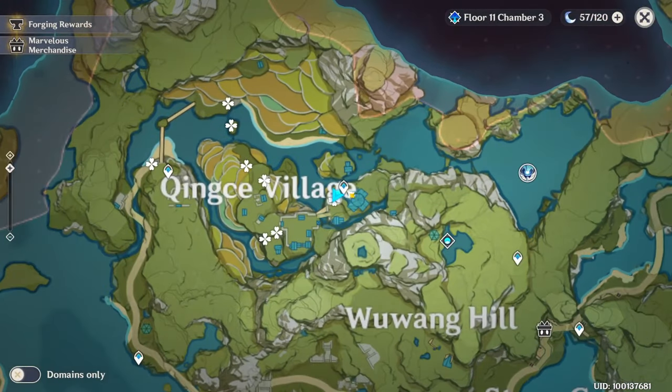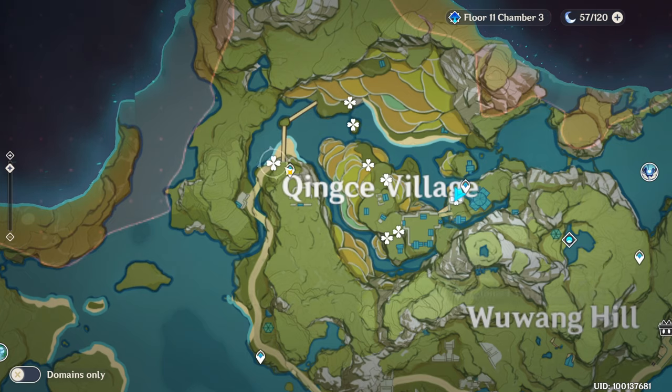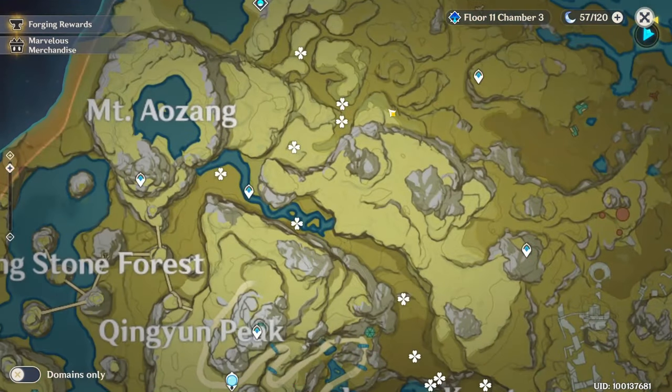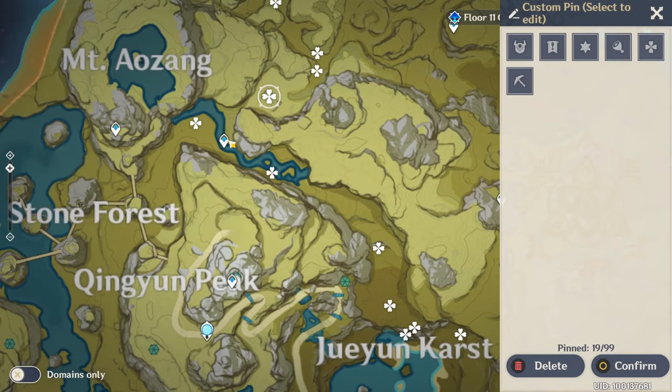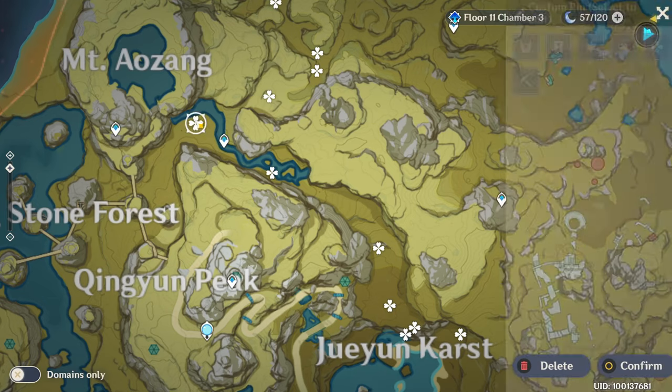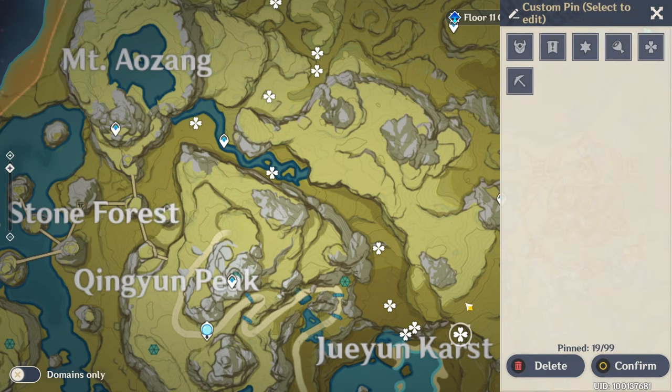Anyway, the route is this. Teleport to that teleport waypoint and start collecting them going down. Then teleport here to get this one. After that teleport to that domain, climb it, and start from there. When you finish here, teleport to this point, collect this, go back, collect this and go down. Finishing here.